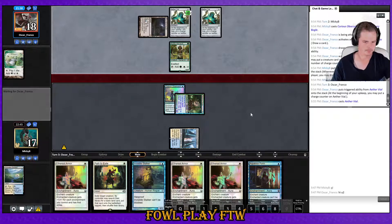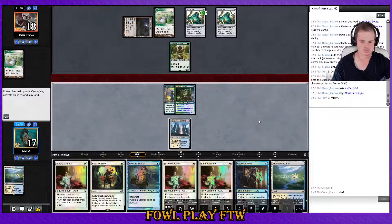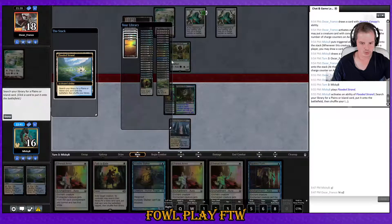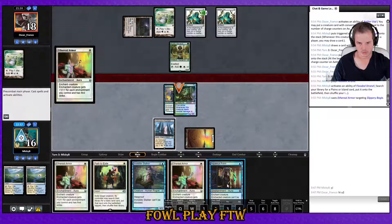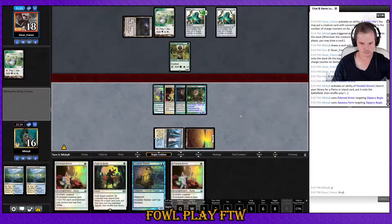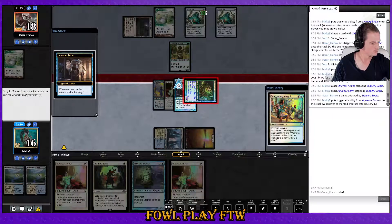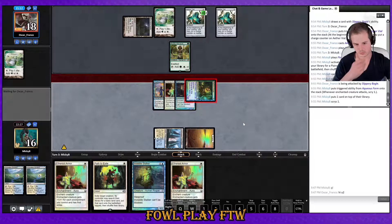Another Aether Vial for my opponent — it's like the slowest spirits deck ever. Don't you want to be holding up Spell Queller by now? We get white mana and play Aqueous Form, Ethereal Armor — then we get double Ethereal Armor next turn. Smack on through. Get that on top — that's a great card.